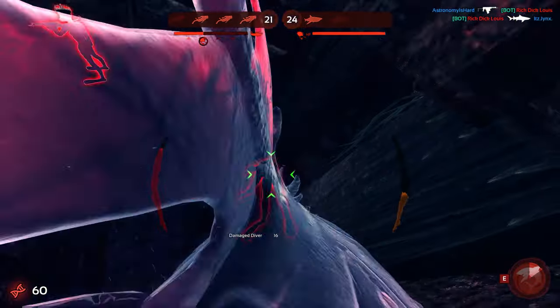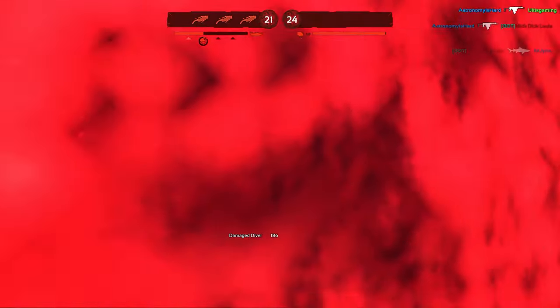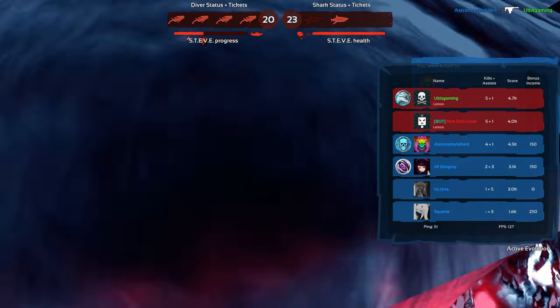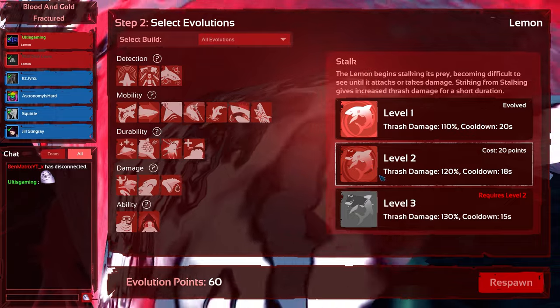I decide to lunge in, manage to snag the diver and get him to low health, but inevitably die. It's starting to seem like the divers are focusing less on gold and more on the sharks, which means method two might be something I'm going to start employing in the near future.